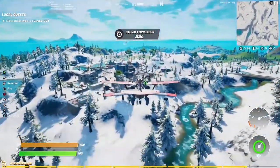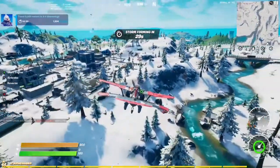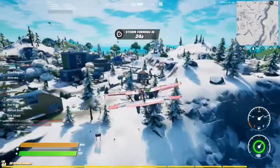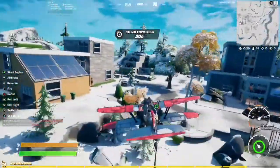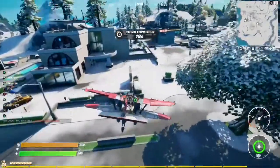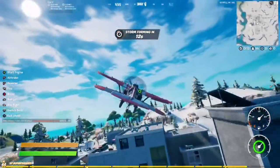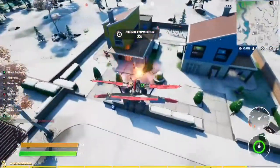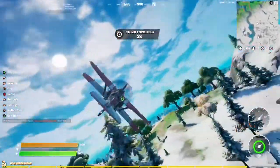At Lazy Lake there are going to be two in front of one house and then a single one in front of another house. The first two are on this first house right here on our left — you can see one and the other one is right next to it. The third one is going to be on the final corner house right here on our left, right in front of us. That's where the third nutcracker statue for Lazy Lake is.